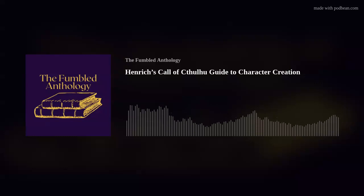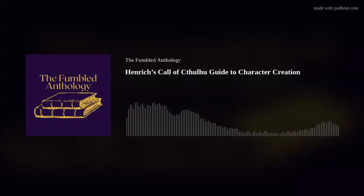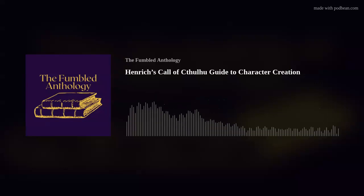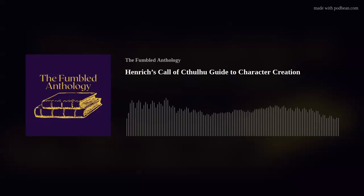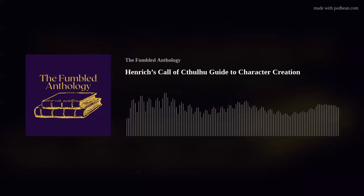It's a very cool guide that you can purchase on DriveThruRPG — we'll put a link in the description. Basically, it has 147 dice rolling tables to come up with a very unique character. You don't necessarily need to use them all, but if you have the time and want to play around, you can come up with some really weird, interesting characters.